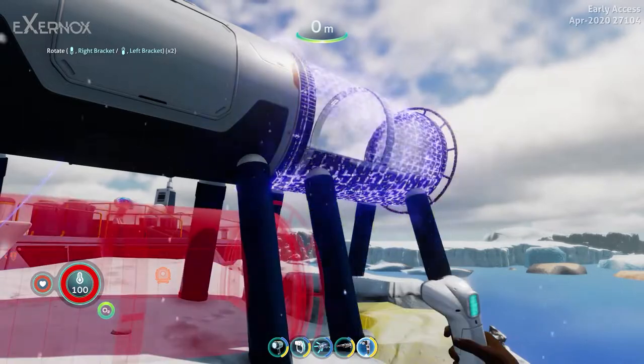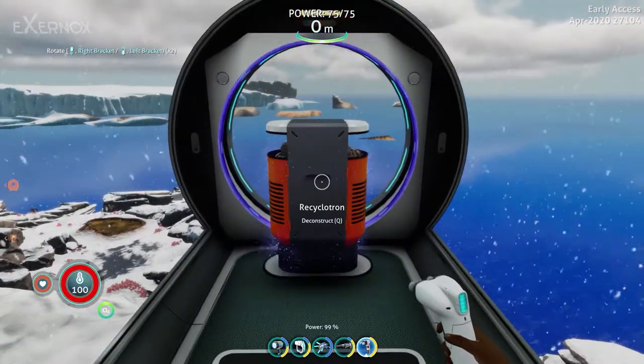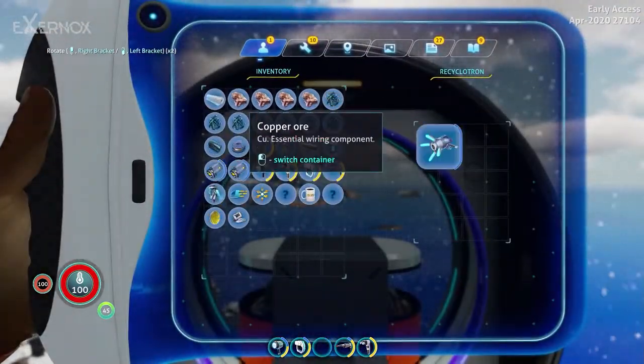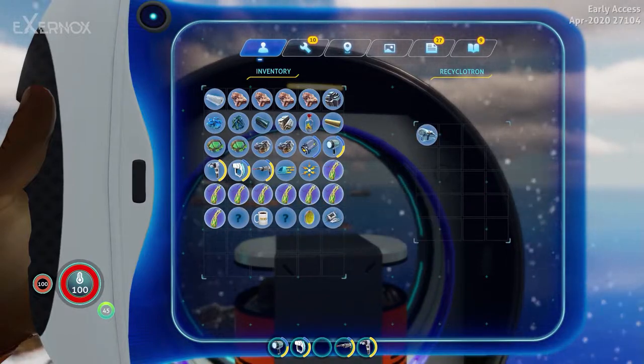Other building changes include the ability to build glass corridors, an observatory, and the recyclatron — essentially reverse crafting of everything that will fit inside and has been fabricated or collected, except for the cyclops.